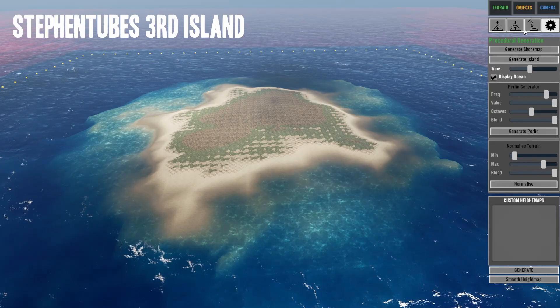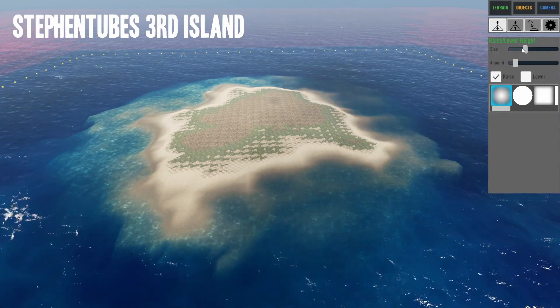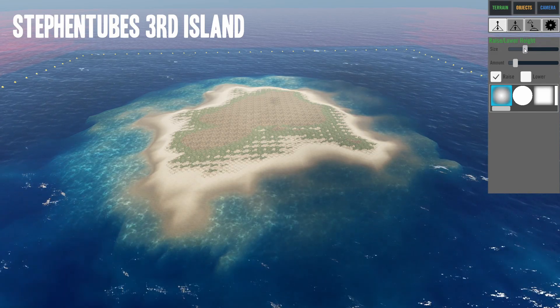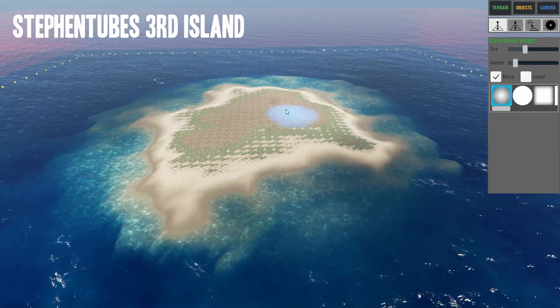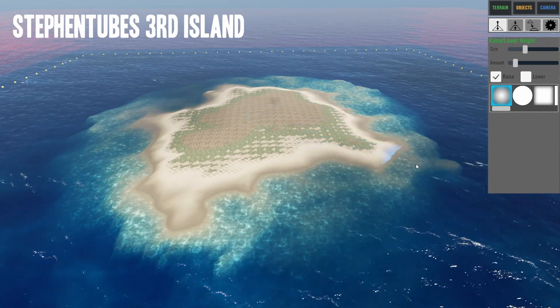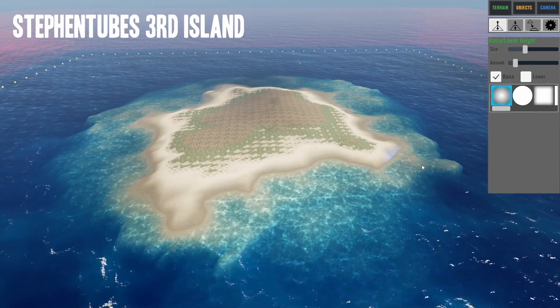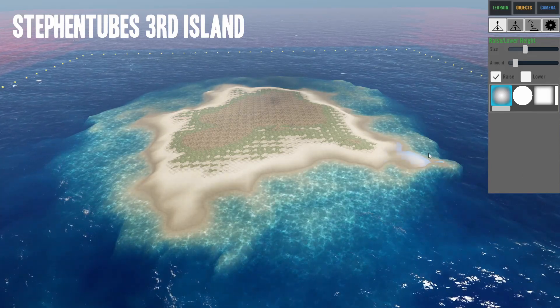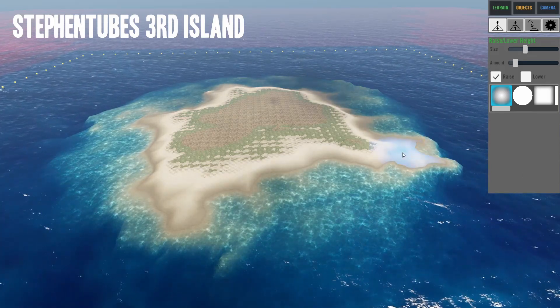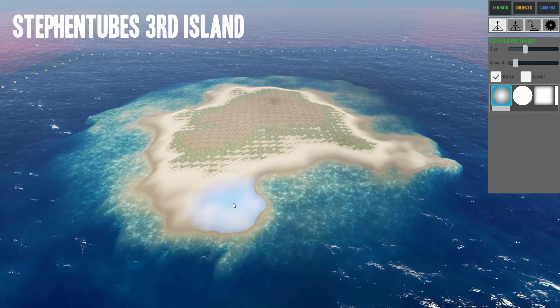Okay, we're back on our island and we can mess around with the size. You can see this little light-blue object — that's where we're going to work. We can raise the ocean, raising it here and there, to add more shoreline.